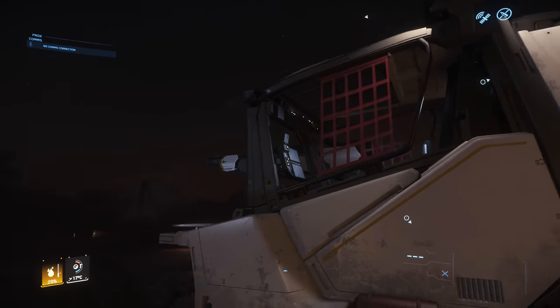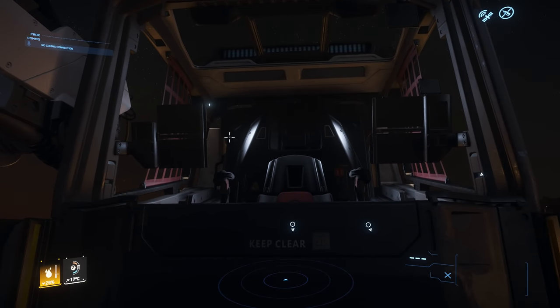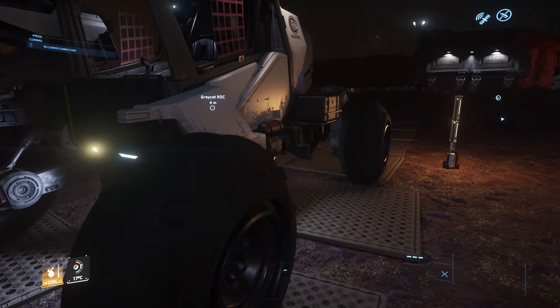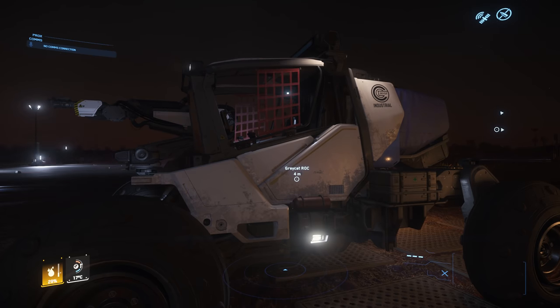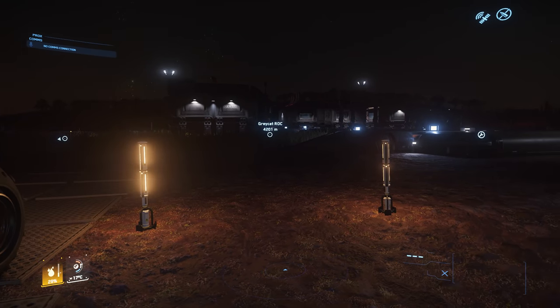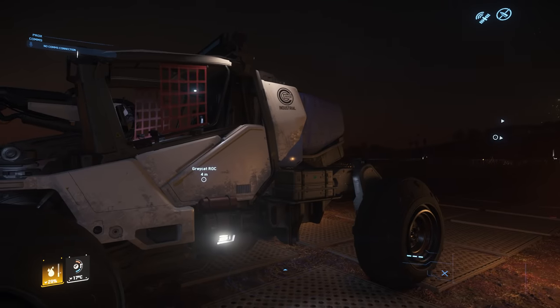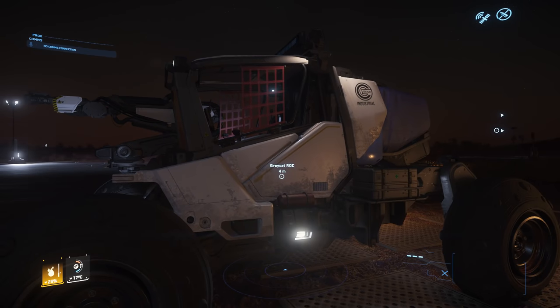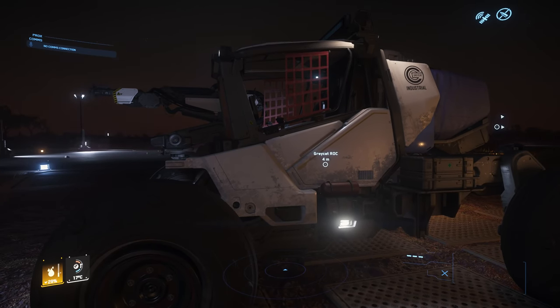There is glass around the front — you can't quite see it, but this is glass here. What that means is you're going to need oxygen and a suitable environment suit based on where you're going. At the moment you can see the temperature at the bottom — we're fine here. But if you're going to a very cold place, make sure you've got the right suit and enough oxygen.